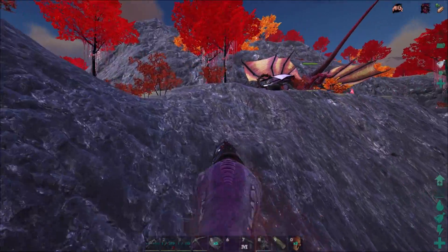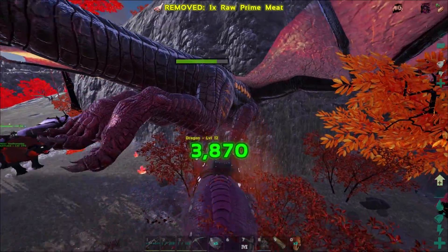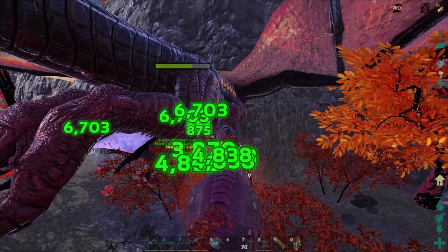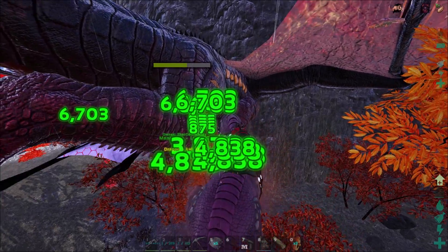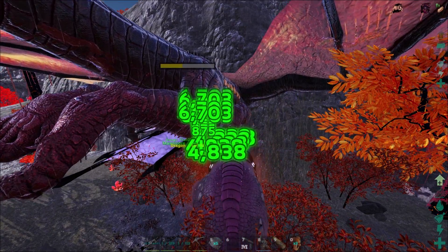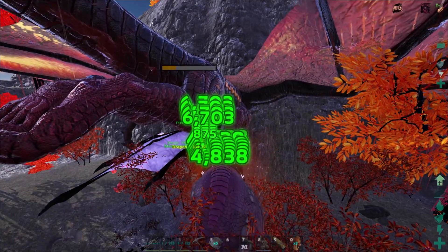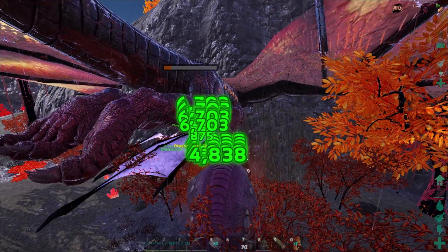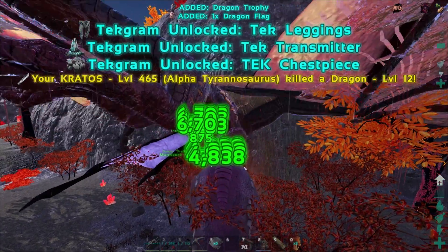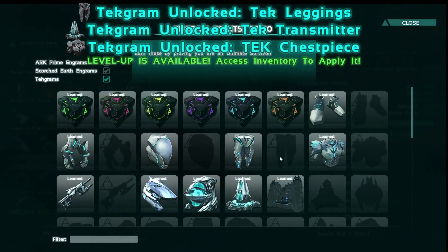We encountered a very derpy dragon — he's stuck and not doing anything, probably because he's out of the arena. This is the easiest boss kill ever — he's not even summoning minions. We got the rest of the engrams. Tech grams! We now have everything except for the Prime tech stuff. I'm assuming that's probably from his special things — maybe the benches, I'm not sure how to get any of it.